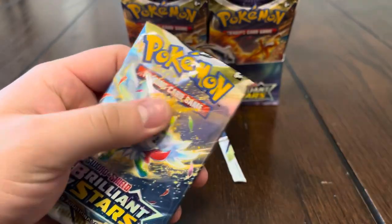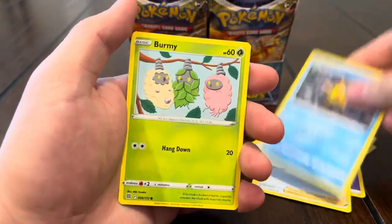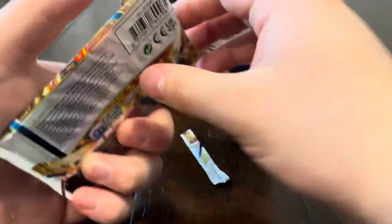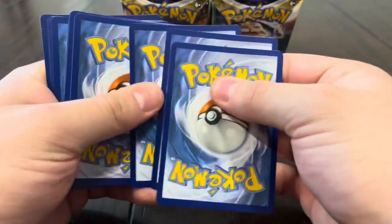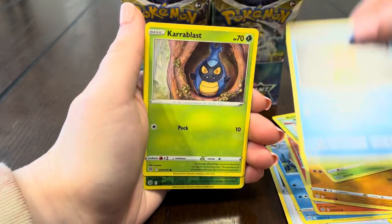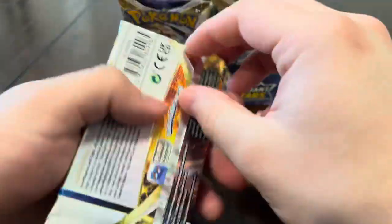Next pack — can we pull the Honchkrow alt art? That's the last alt art we're missing from this set. We got Gloria, star Avia Berry, Burmy, Cherubi, Corphish, reverse, Murkrow, and a Muk regular rare. So far the box has been pretty good — we got that secret rare gold card, a V, and two hollows. Counting the Zekrom trainer gallery card, we're doing pretty good.